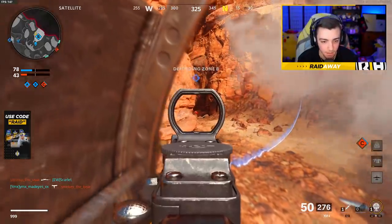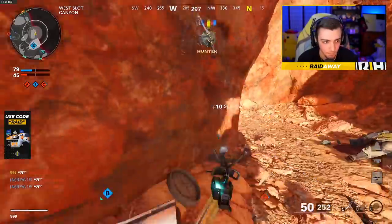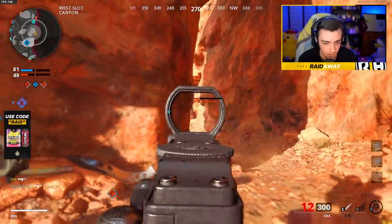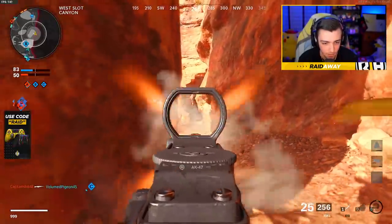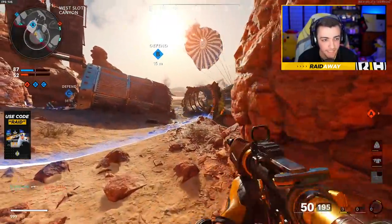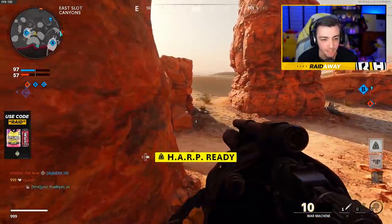I'm nervous right now. Okay, I'm on a 6. Put a field mic right there. Good job, teammate. Oh my god, I'm getting really, really risky right now. Okay, I'm on a 10. Oh my god, I want to drop a nuke so bad. Let's go. I got a harp — I'll save it for next round.